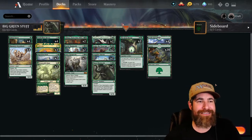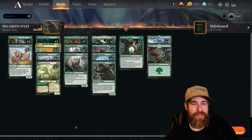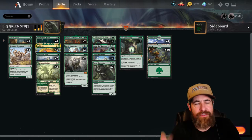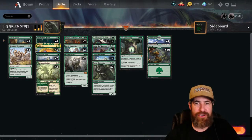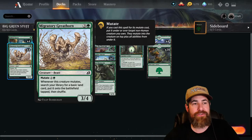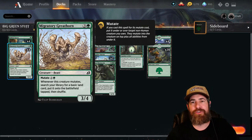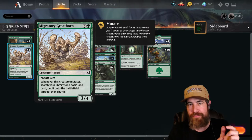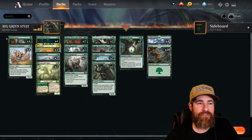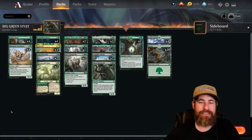Today we are playing Big Green Stuff — and what I mean by that is we are ramping. One of the best openers with this deck is turn one Gilded Goose into a turn two Migratory Great Horn. You use the token from Gilded Goose on turn one, get yourself a 3/4 flyer, and at the end of turn two you have three lands on the board and a 3/4 flyer. That's why I went from three Gilded Gooses and two Migratory Great Horns up to four and four.